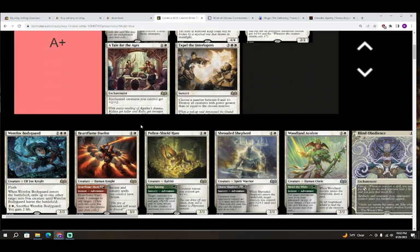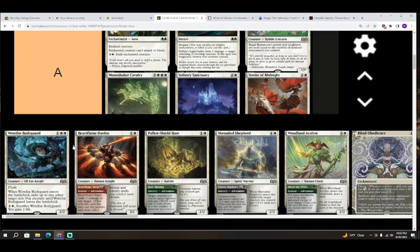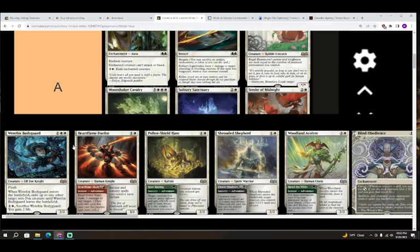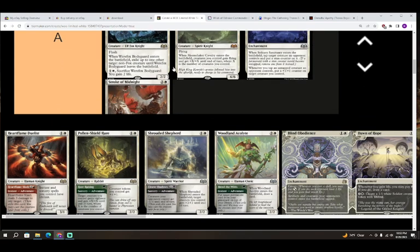Next up we've got Werefox Bodyguard — colorless white white for a creature, Elf Fox Knight, a 2/2 with flash. When it enters the battlefield, exile up to one other target non-Fox creature until Werefox Bodyguard leaves the battlefield. Colorless and white: sacrifice Werefox Bodyguard, you gain two life. You're just going to be casting this as a flash Banisher Priest most of the time. A for Werefox Bodyguard.